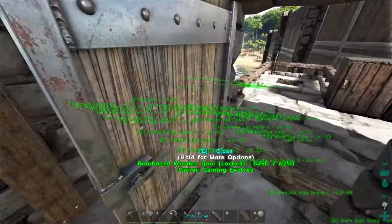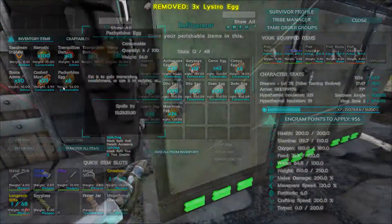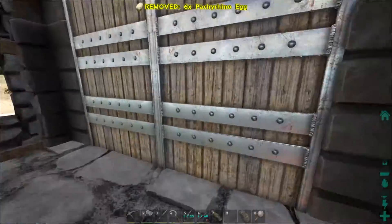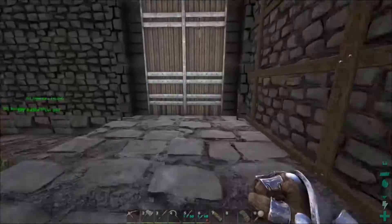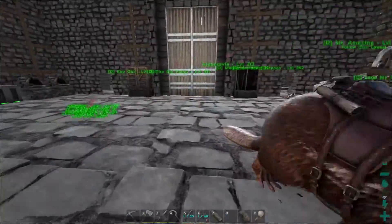Let's come over here and drop these eggs off. And then let's come over here to the obelisk super quick — we're going to go over there and see if we have any in the obelisk that we could use. I don't remember if I saved any over there or not.